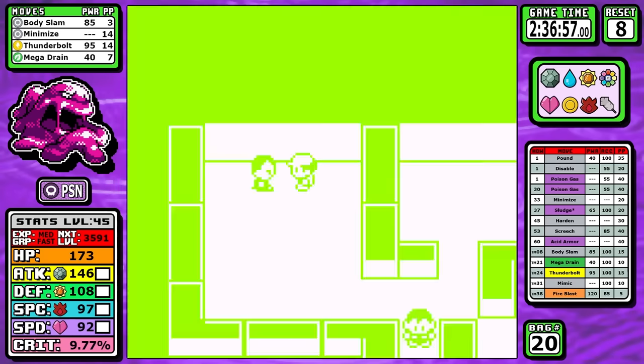Speaking of 100% consistent, we have Bruno. While this isn't the main reason I still have Mega Drain, it does make the Onix really easy to take out. You could slog through the first one, Mimic Ice Punch from the Hitmonchan, and that would make the second one a one-shot. But overall you just don't need it — you don't even have to set up Minimize. It's Bruno. Not much to say.